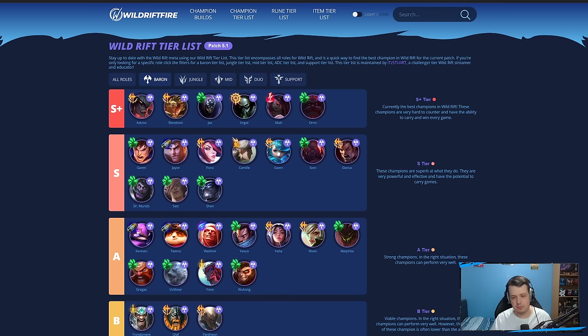Gwen is still in S-tier. Items like Riftmaker got buffed, Infinity Orb, Deathcap — these are items Gwen loves. I was honestly tempted to move Gwen up into S-plus just because of how strong AP champions are right now. Sion is still pretty decent even without Hullbreaker — you can still use Demolish, push side lanes, and be the same annoying tank. With Deathcap and Infinity Orb being strong, along with Ruined Infinity Edge, champions have an easier time breaking through tanks. Baris still has drawing potential in the Baron lane.